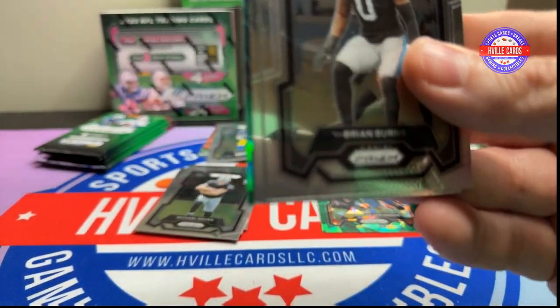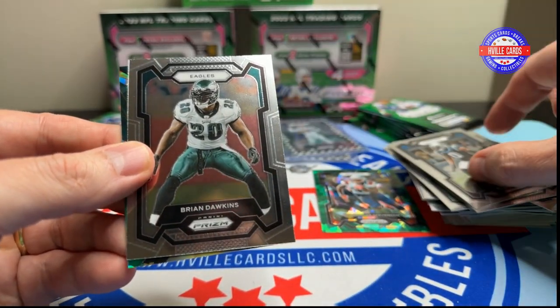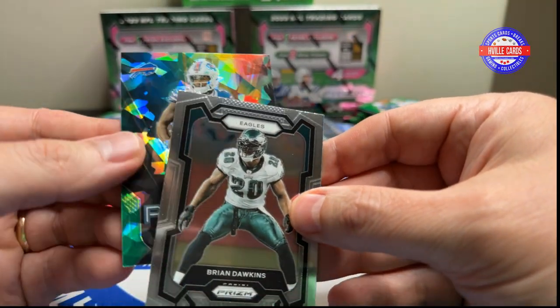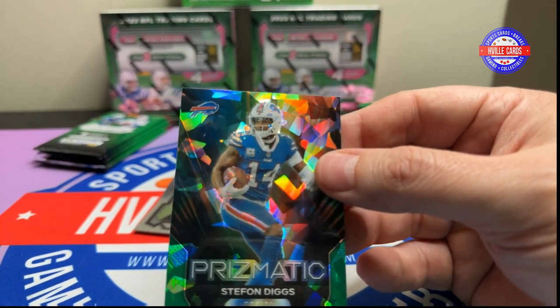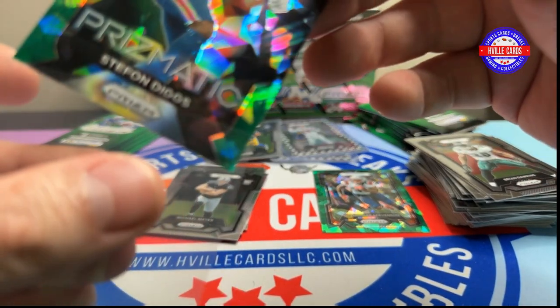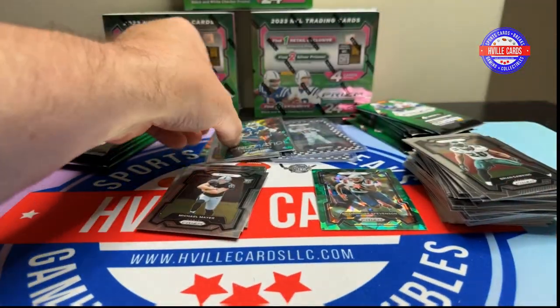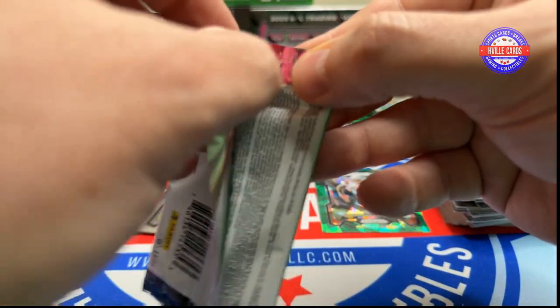Next pack: Brian Burns, Dalton Schultz, Brian Dawkins, and a prismatic Stefon Diggs. If only he could have caught that pass — I think the Bills would be going. Well, we know the Bills would be going.